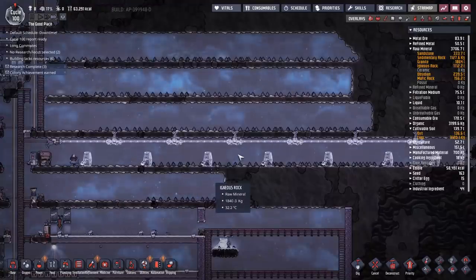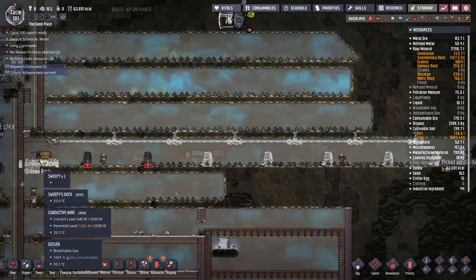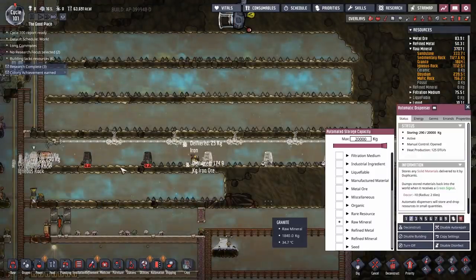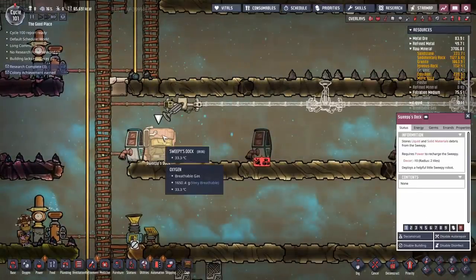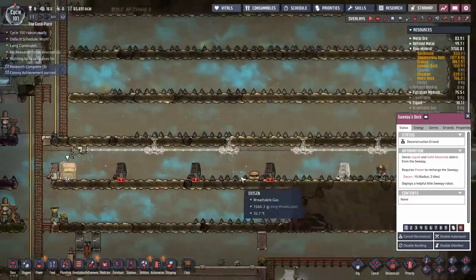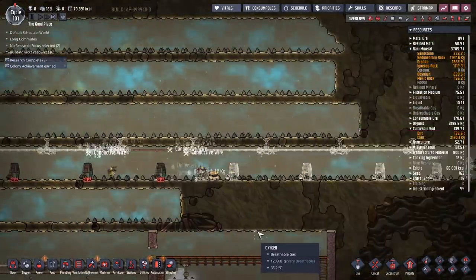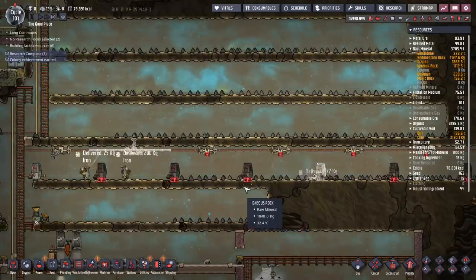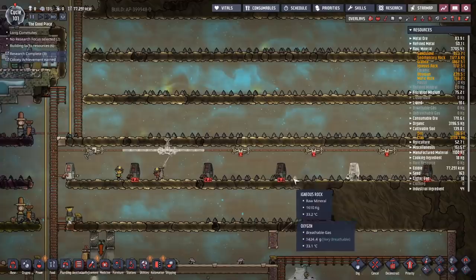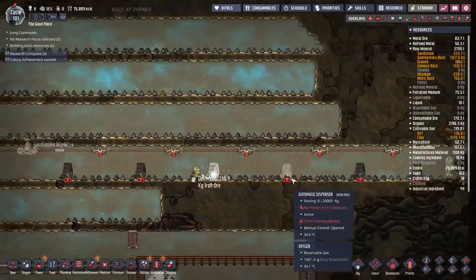The plan is very simple - we're going to get everything out of here quickly once we get this running. We need to get rid of sweepy, and when we delete the sweepy dock... oh my god, it just exploded. It just popped. Okay, that's apparently how sweepy dies.